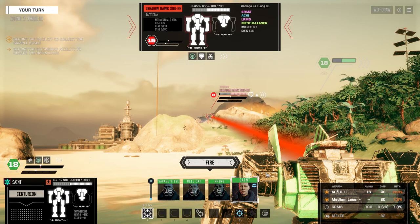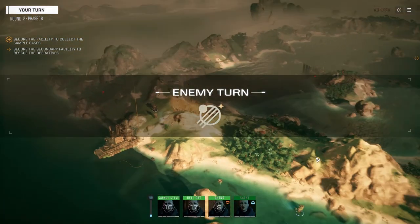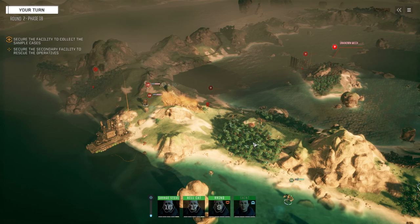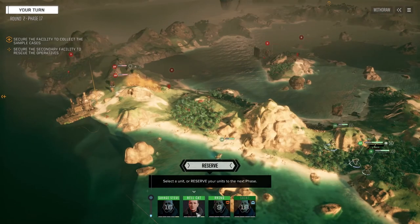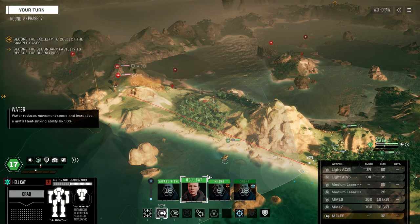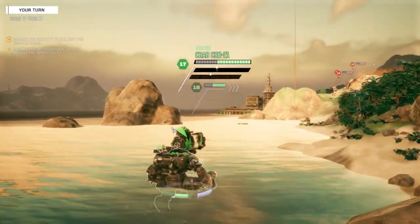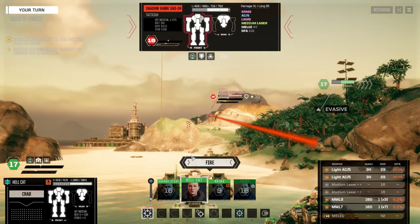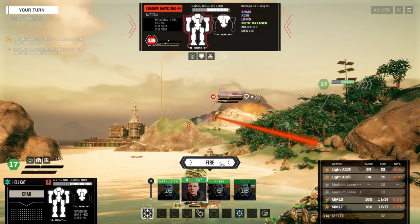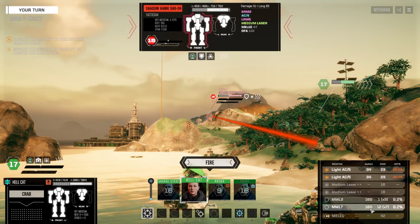We're already shielded from those guys which is good. We can see the Stinger from here with the light ACs, but not really interested in shooting at it right now. We can move in here and get into range to fire on this guy. MMLs - we've got 16 turns total. I want to wait till I'm a little closer; that one damage - what's the point? Fire two light ACs. Couldn't get lucky twice. We've got two mechs we haven't seen yet.